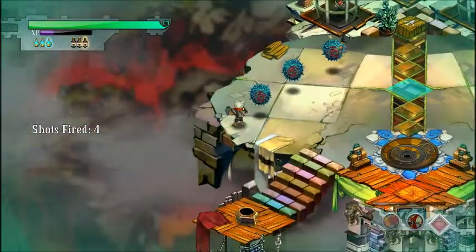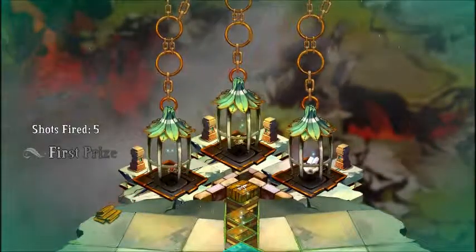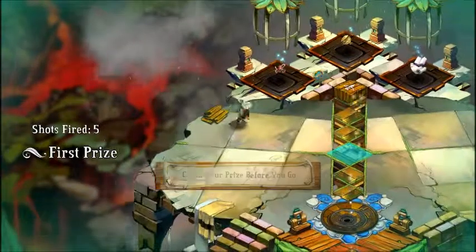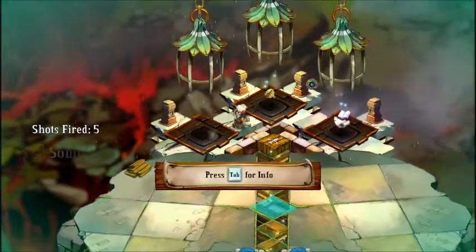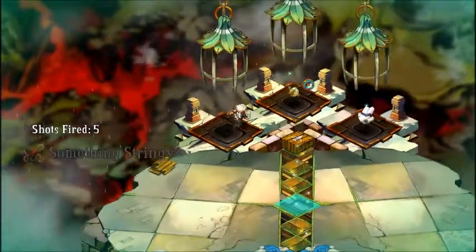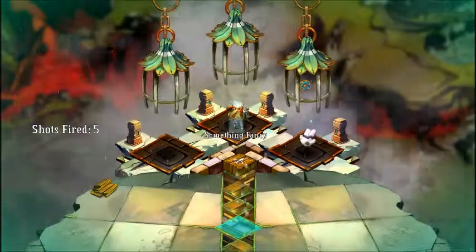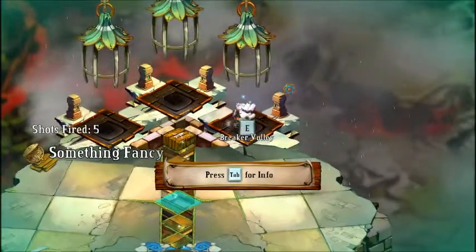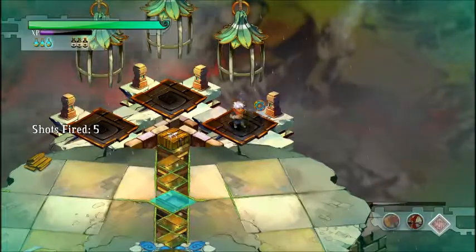And... one more. There we go. As you see, we got all three of them. So we get something stringy, which is an upgrade for the Breaker's Bow. First prize will always be an upgrade for the weapon you're using. Second prize will always be an upgrade for another weapon — this one is something fancy, an upgrade to a weapon we don't have yet. And third prize will always be an ability for the weapon you got, so we got Breaker Volley.